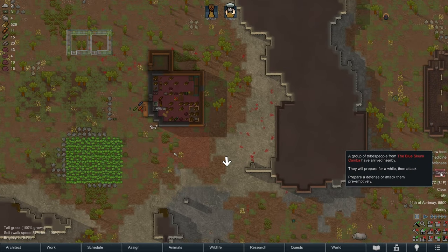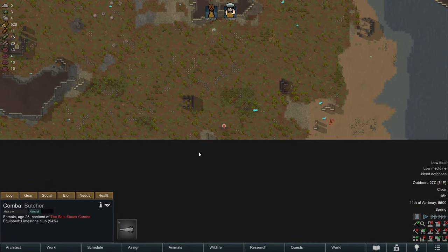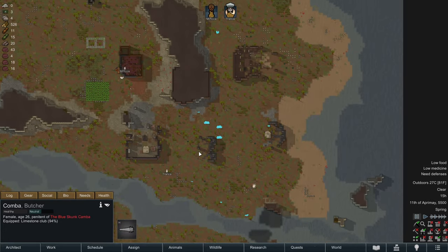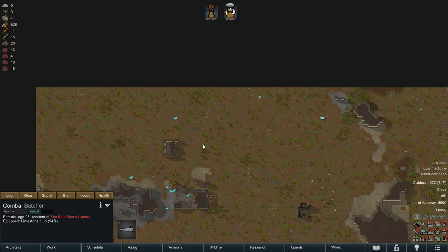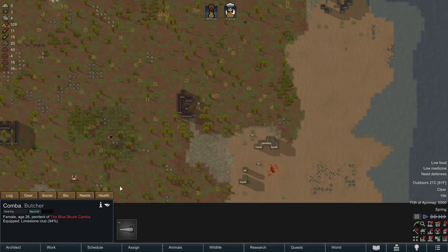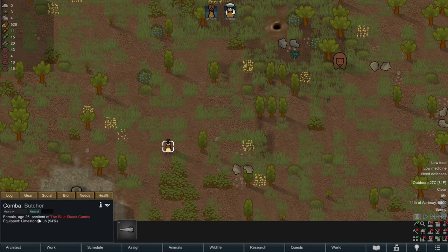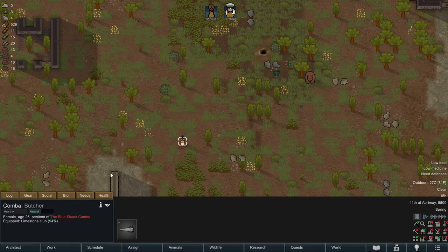We're getting raided by the Blue Skunk combat. They will prepare a while then attack. Let me just check all the edges of our map to make sure there's no other raiders coming in from other places. Yep, there's just this one raider - Kamba, equipped with a club, so ranged attacks are going to be good against her.